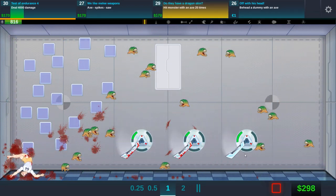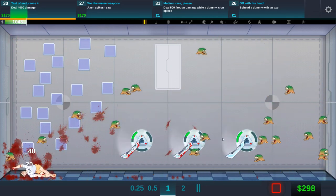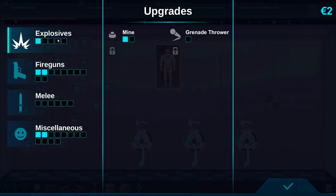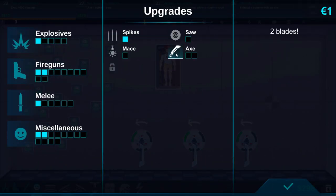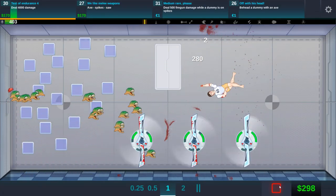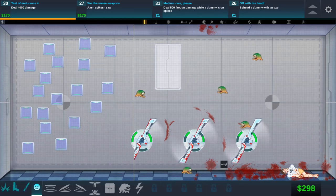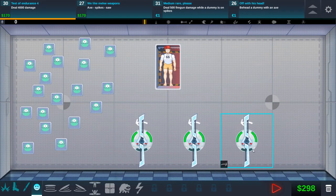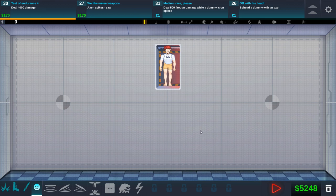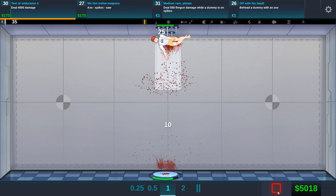More money awesome — we hit a dummy with an axe. Do 500 fire gun damage while dummy is on spikes. I think it's time we finally got the spike upgrade — spikes go everywhere. Act two, two blades — that makes it a lot better. Okay this now seems insanely cool, I like that a lot. Monster will still do a ton of damage. Axe, spikes, saw in that order — let's see if it fills up once we have spikes. It is in that order.